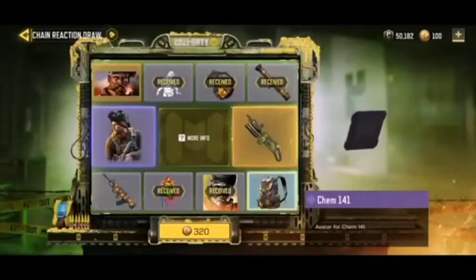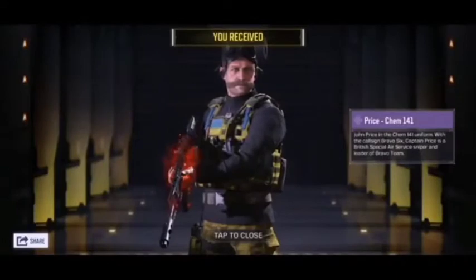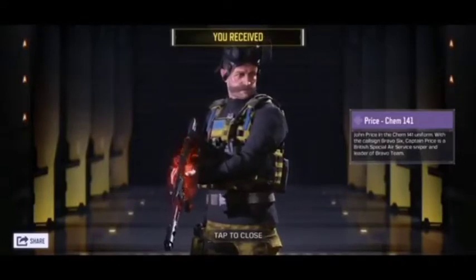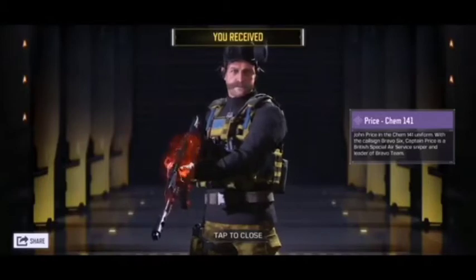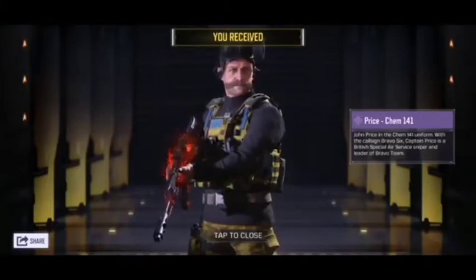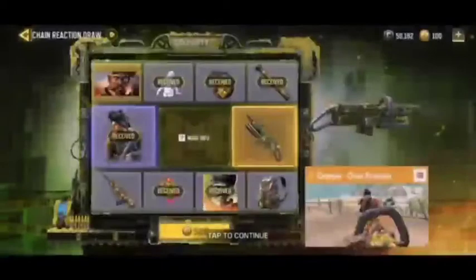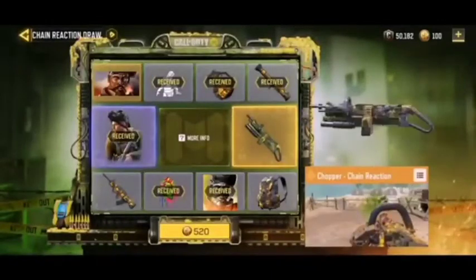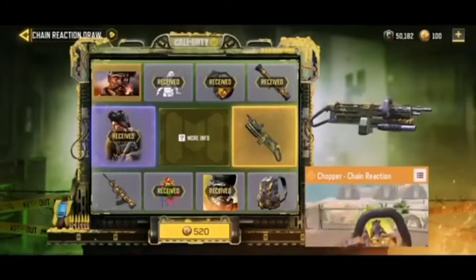We got a picture — it's one of those things, you never know with the draw. But actually — damn, yes! Let's go — we got Price Cam 1 for 1! I'm gonna stop right here. We got Price Cam 1 for 1, it's all I wanted. We still have about three or four things left in the draw but guys, I'm done.